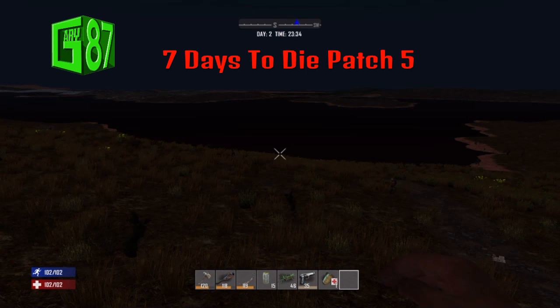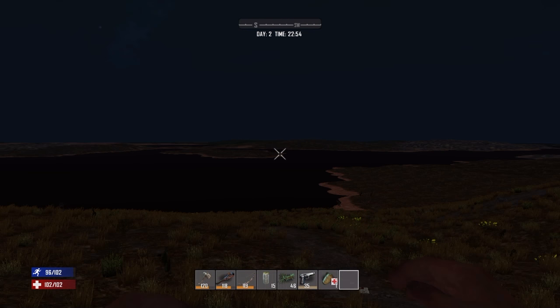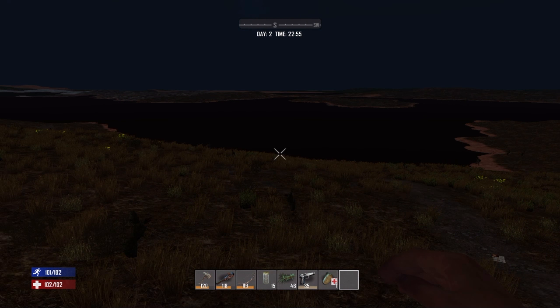What's up guys, Gary7 here and welcome to the 7 Days to Die patch 5 update video. First things first, I want to talk about distance terrain. You can see it's been improved — we can now see across the lake, rather than not even to the edge of it.